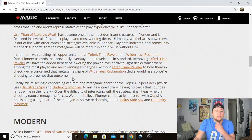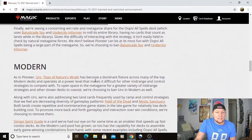Without Teferi, Time Raveler to hold things in check, they were concerned that the metagame share of Wilderness Reclamation decks would rise, so they're preempting that outcome. I appreciate them taking that extra step — in the past they'd wait, but now they're taking initiative. Finally, they're seeing concerning win rates for the Oops All Spells deck, which uses Balustrade Spy and Undercity Informer to mill its entire library. Given the difficulty of interacting with the strategy, they don't believe Pioneer can be at its most fun with Oops All Spells being a large part of the metagame, so they're choosing to ban both cards. Definitely glad to see that — it's just not a fun deck to play against.